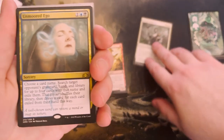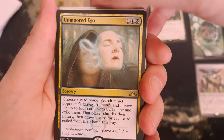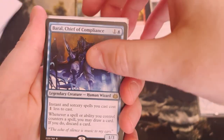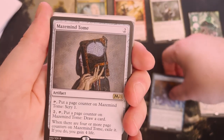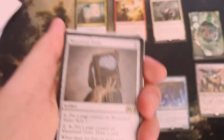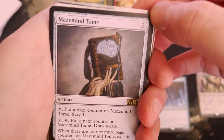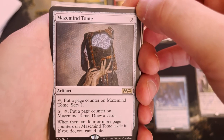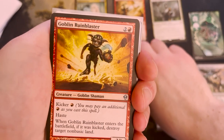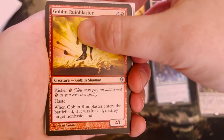Unmoored Ego — whoa, name a card, search the graveyard. I have a barrel — I have more than enough barrels, Donkey Kong barrels. The Maze Mind Tome — never seen this one before. So many of these cards I've never seen before. Goblin Rune Blaster — I don't know this little buddy, but that's kind of fun, he's a cutie from Zendikar.